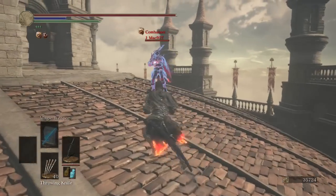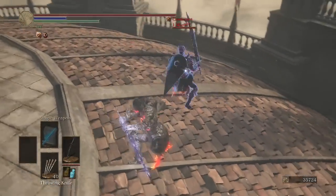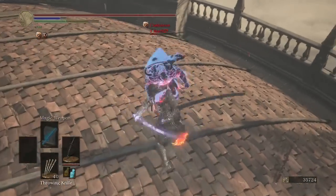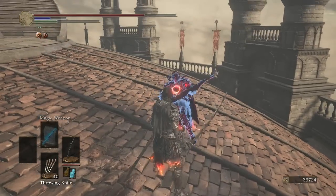Looks like our opponent has Gale's Greatsword. Nailed him with the weapon art R1, and some weapon art R2 action as well. And even more weapon art R2 action.